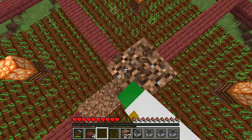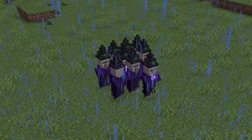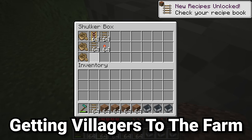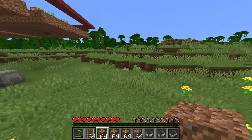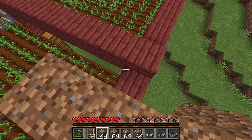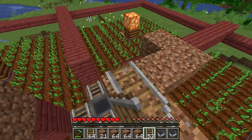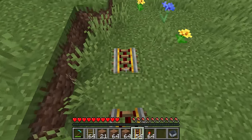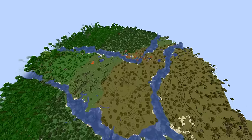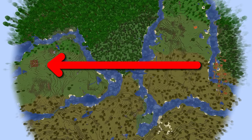The lightning rod protection is important — I recently lost three of my best villagers because I didn't have one. Now it's time to build the infrastructure to bring villagers to the farm. Start a bit away and place blocks in a staircase shape going over the edge into one of the farm sections. Place rails with powered rails and a redstone torch on the incline so villagers can be directed into each section.